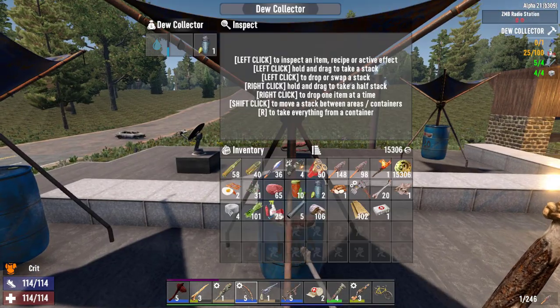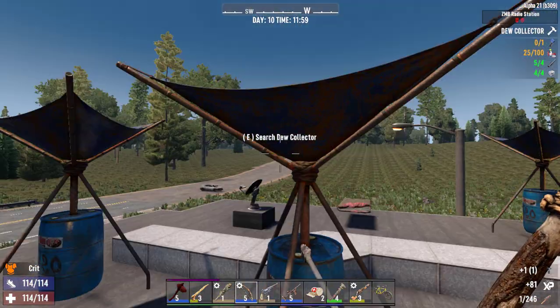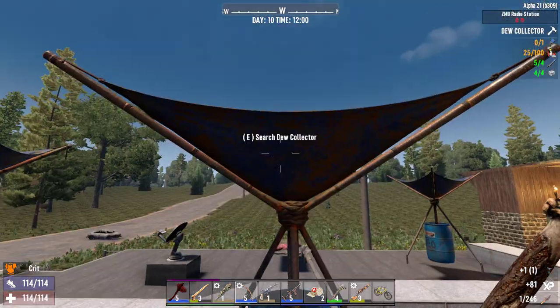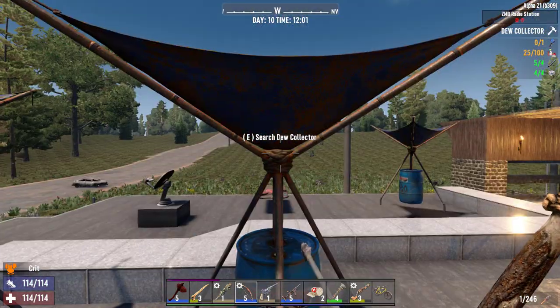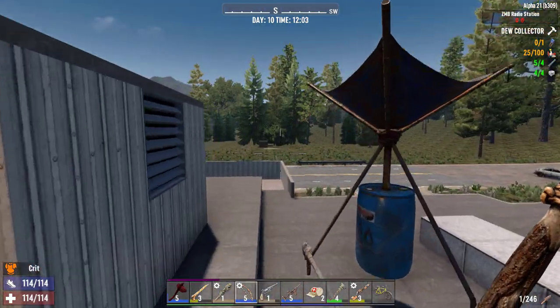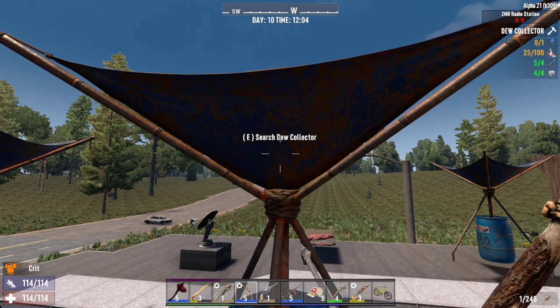Here's the part that gets tricky: the dew collector has to have sky over it. You cannot cover it up. If you put it inside a building, it will not work and will not fill up with water. I suggest you put them on the roof, like we did, so that zombies can't hit or break them. Keep it in a pretty safe place.